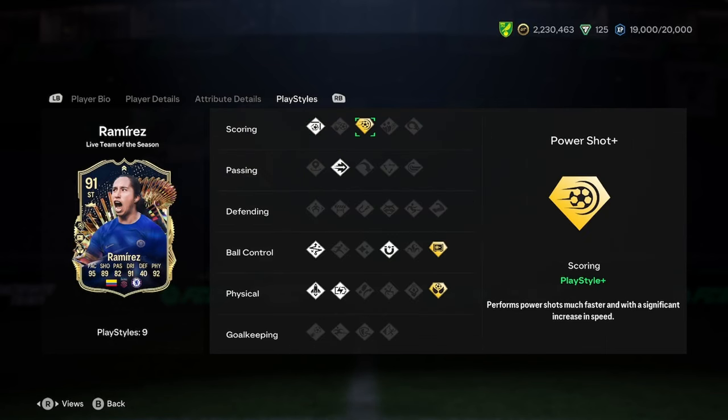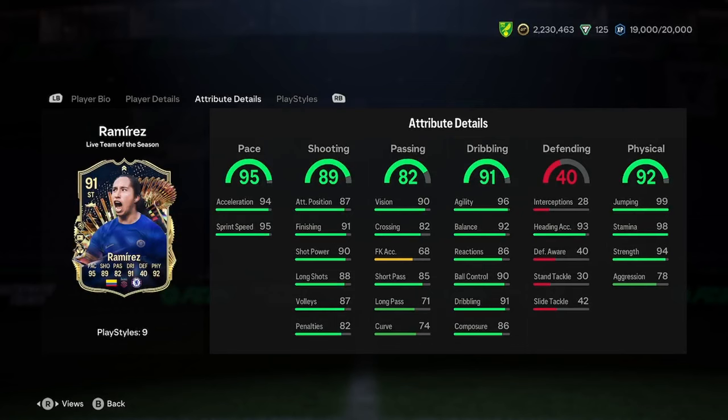Play styles-wise, we'll be dealing with 3 play style pluses: power shot, press proven plus, and aerial plus. Then we've got first touch, relentless, quick step, technical, ping pass, and finesse shot.